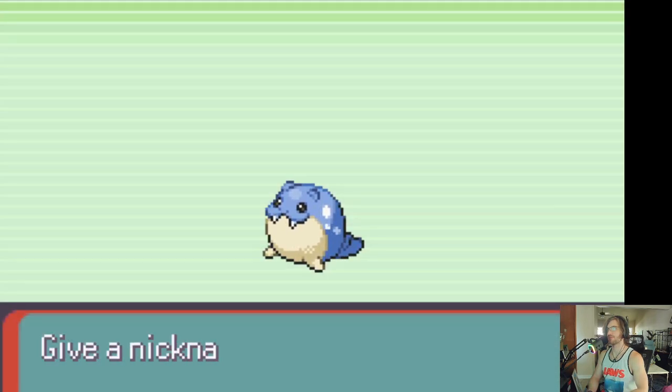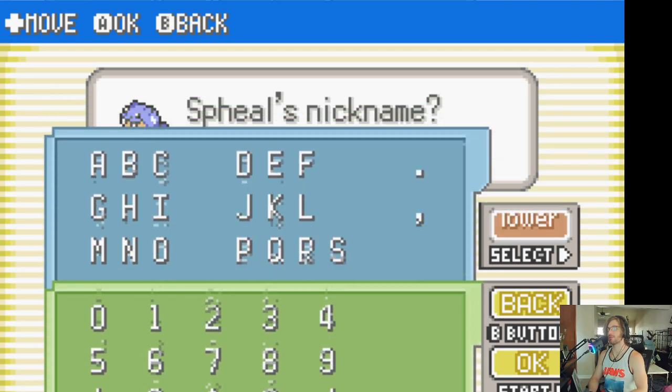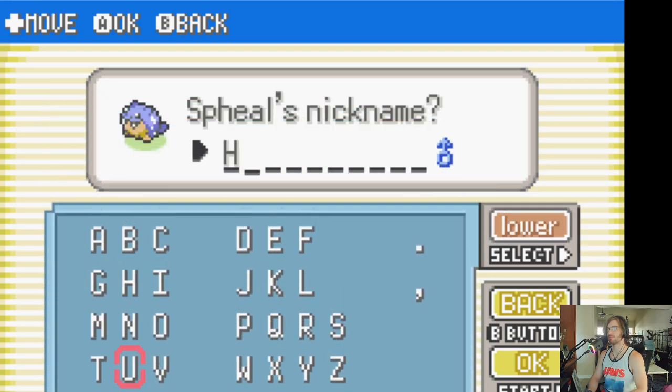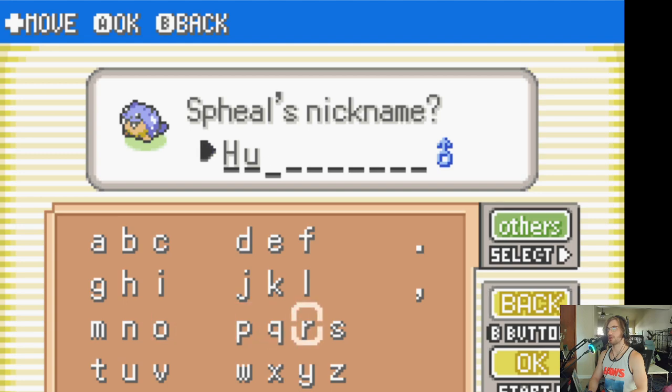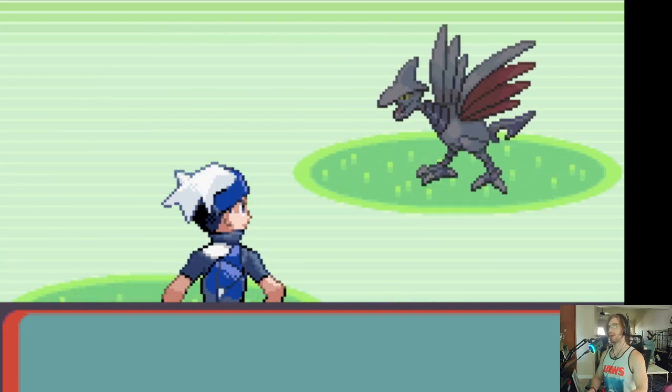Way to go, Spheal. So your name, since you are a male, shall be Husky Hank! Husky Hank is ready to wheel and deal, I'll tell you that much. Now I just need my Aerodactyl — or A-Aaron.